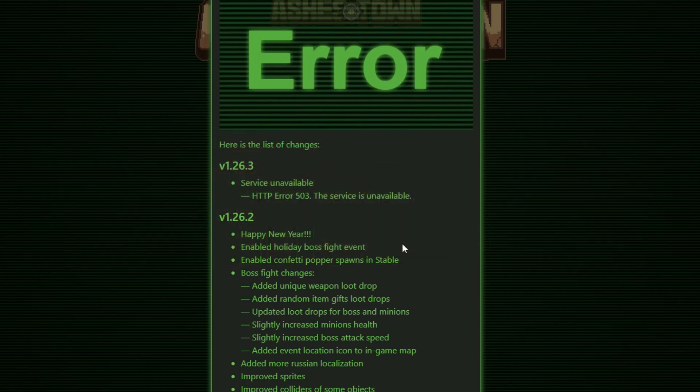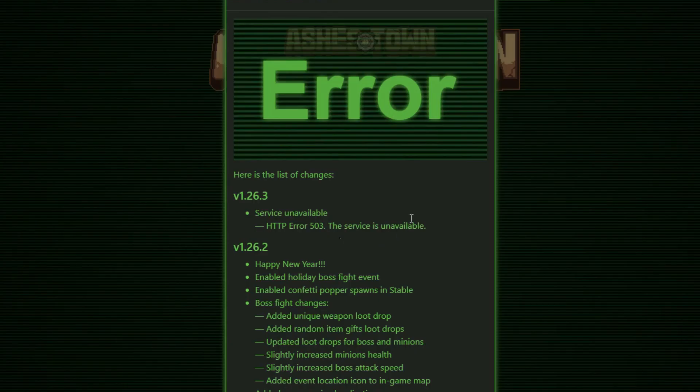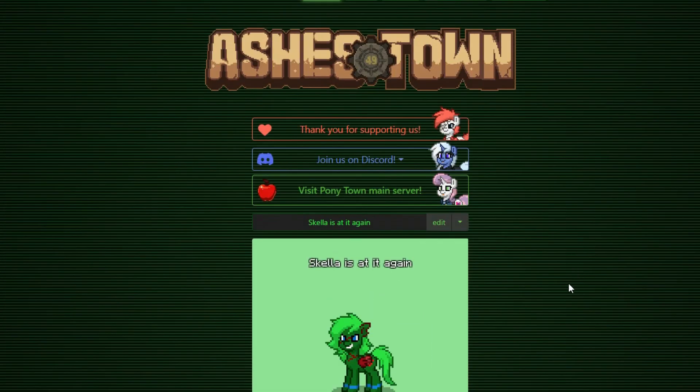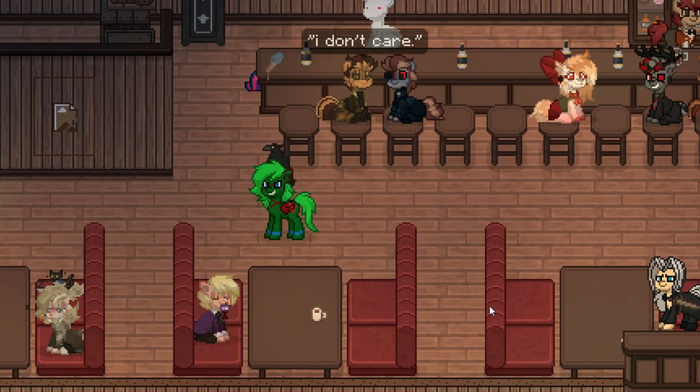Hello all and welcome back to another wonderful video. Today we are here with Ashestown because something awful has happened. Some kind of update or something has been pushed out — maybe it's a virus, I'm not sure — but there is some kind of big error: HTTP error 503, the service is unavailable. There are all kinds of wacky things happening here on Ashestown and we're gonna go through and discover all the weird things.